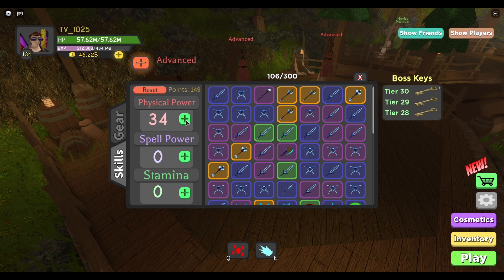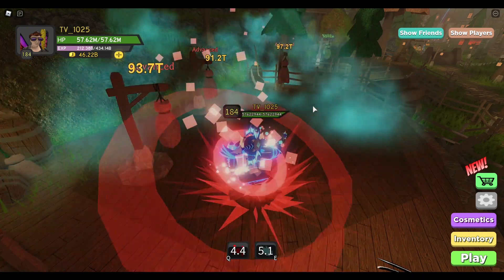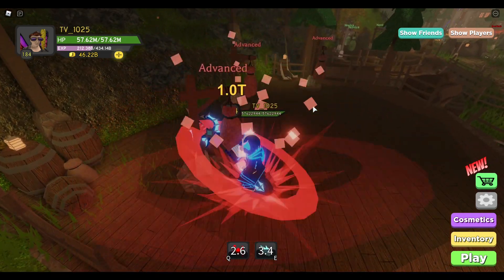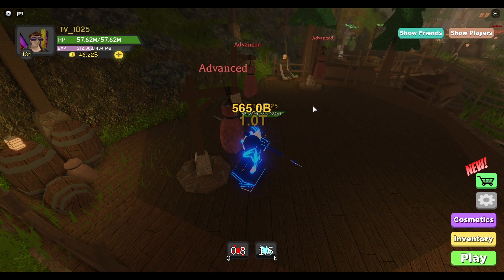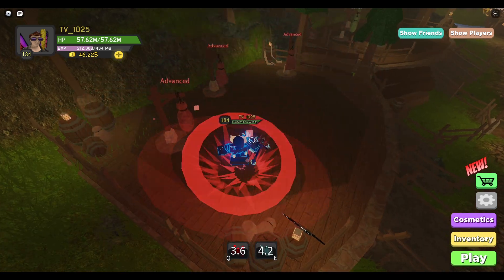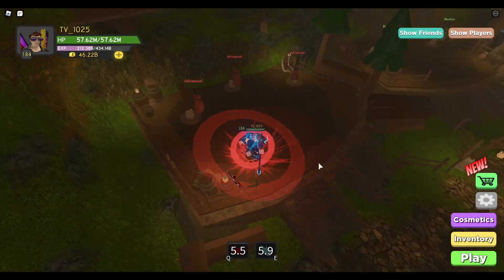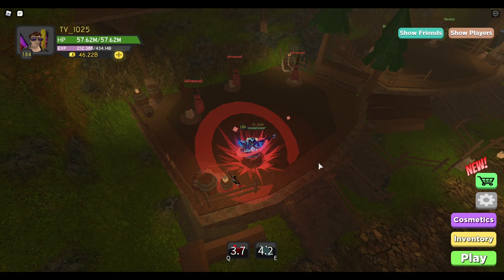Now I'm gonna put all my points in DPS and see how high we can get. Getting 93 — okay. Even auto attack gives you 1 trillion damage. Should be able to do slightly higher. 96! We get really really close now to 100 trill, averaging about 95 or so.